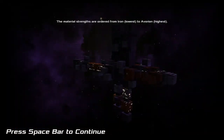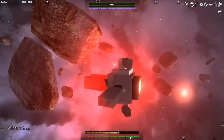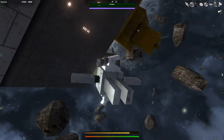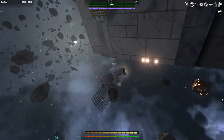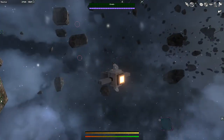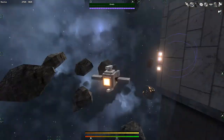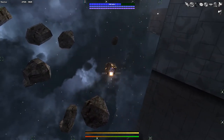It takes a couple of moments for the universe to load up, then we press spacebar to continue. Let's move away from the space station dock. This is our mining drone — we start off with this. It's kind of like your pod from Eve Online. You can't destroy it; if you die and lose everything, you still have this mining drone. It's a little bit garbage, but it's what you start with.